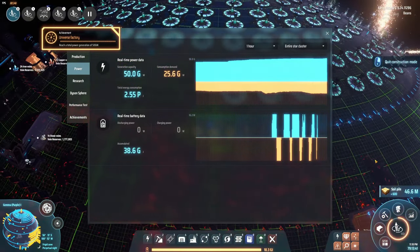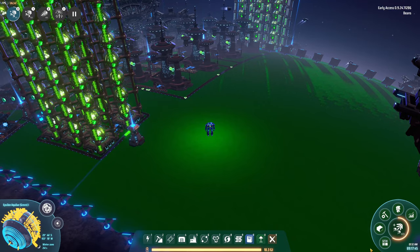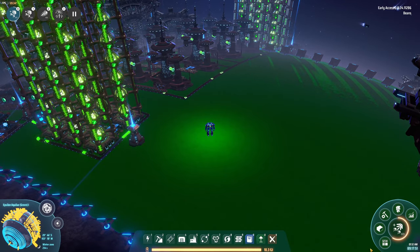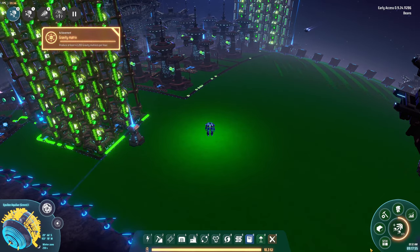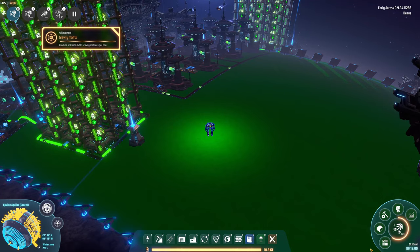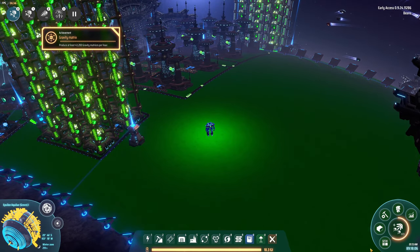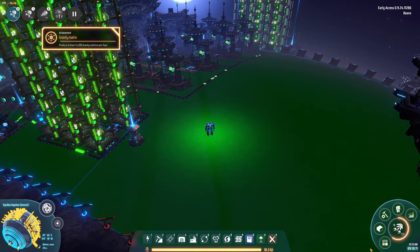The gravity matrix is also quite complex, but they take about the same amount of space as information matrices. The optimal recipe requires tons of deuterium, optical grading crystals, and fire ice. This build takes significantly more power than the others since I'm running several hundred particle colliders at once in order to produce both strange matter and to convert hydrogen into deuterium. In order to produce 37.5 matrices per second — which is only half of what I need — it took approximately 5 gigawatts of power.